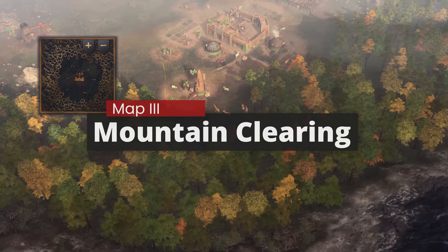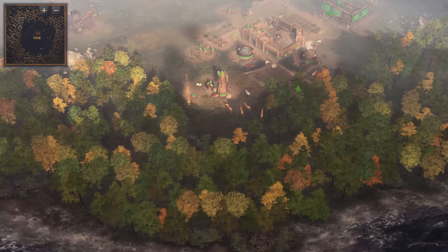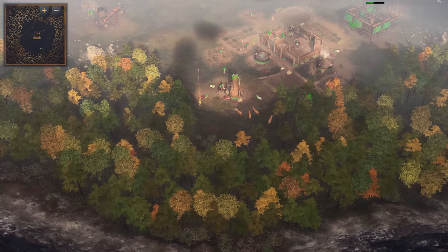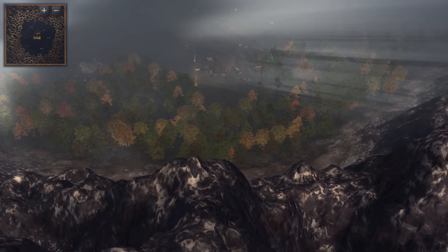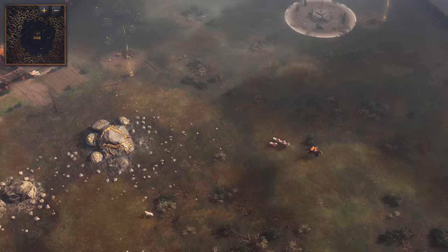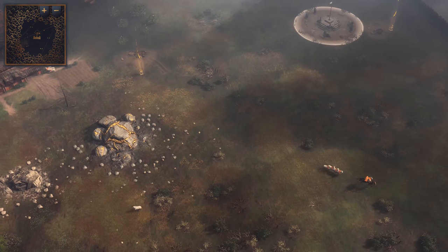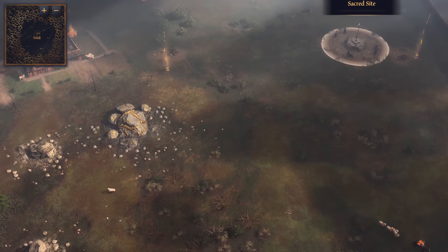The third new map is Mountain Clearing — now this is a cool map. It's kind of like a hybrid between Arena and Socotra from Age of Empires 2, where the edges of the map are fully covered in forest and the map is encircled with untraversable terrain — in this case, mountains. This circular map design essentially encourages an all-out brawl, as there's nowhere to hide or expand sideways. You have to meet your opponent head on, or you'll immediately perish.